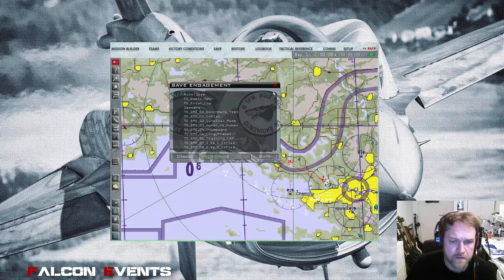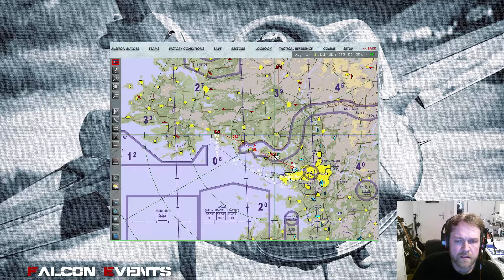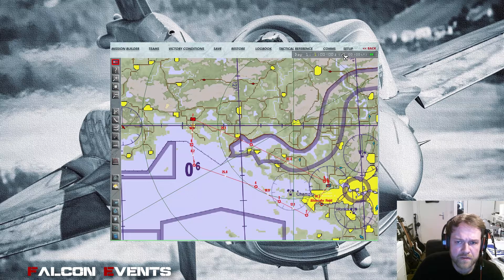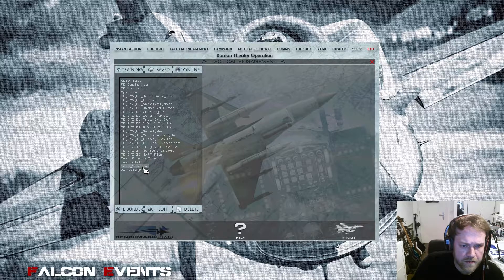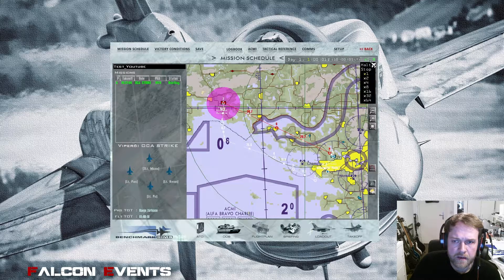Let's save this mission. We are happy with it — it's a very simple mission. We save it as 'test youtube'. I recommend modifying the mission as needed; you can adjust the route if you don't like it. To fly the mission, go to Technical Engagement again and click on 'Saved'. Now you see 'test youtube' — that's our mission. It normally automatically chooses the nation and squadron you set last. Select the flight and click 'Commit'.